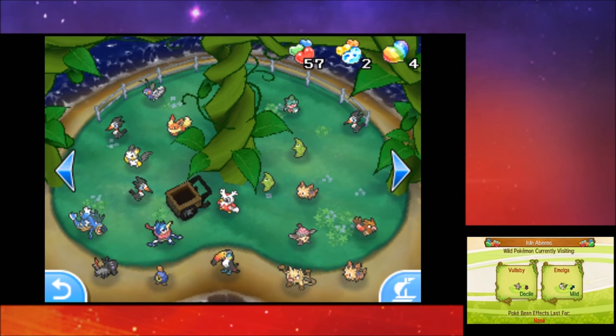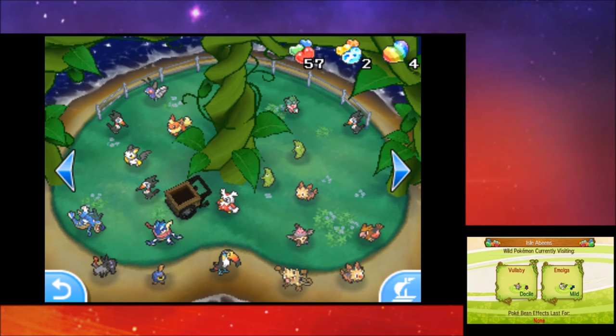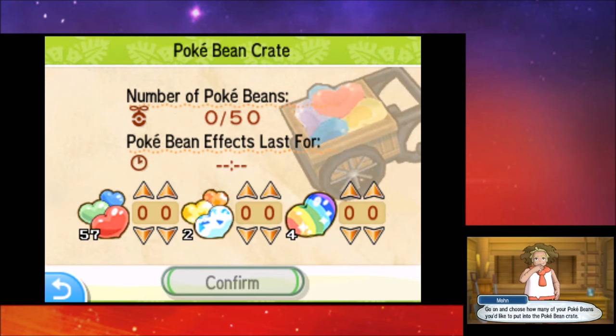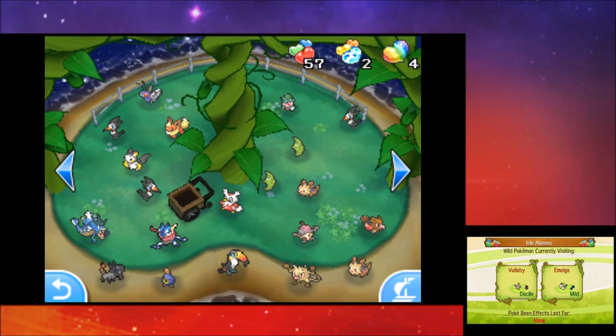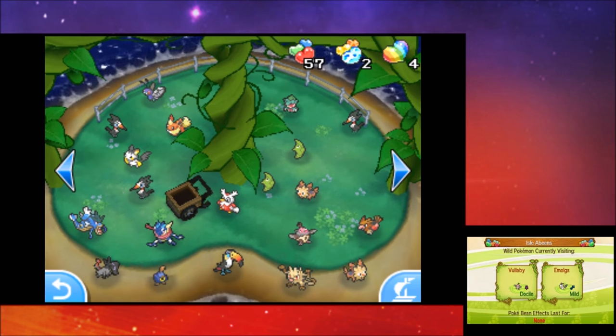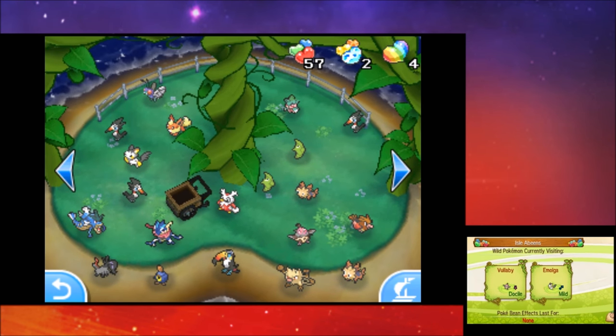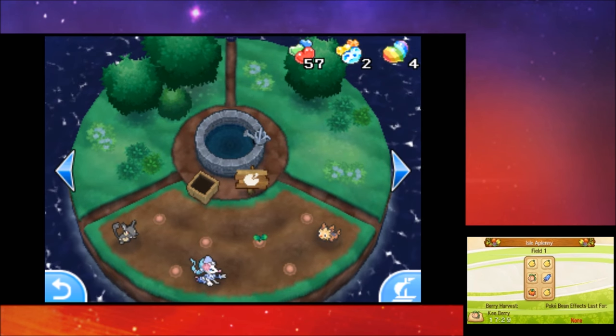This is why beans are so important — make sure you shake that tree and get every single bean every time. There's no time to waste on beans. There's also a little basket on the island where you can put beans in, and doing so causes effects to happen. On this isle, it increases the chance of Pokémon coming and staying because they like the beans and think it's a cool place.